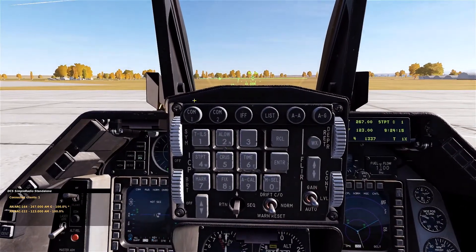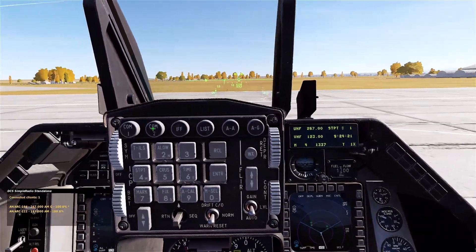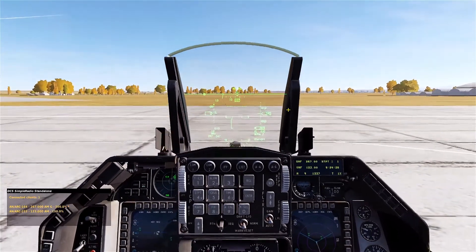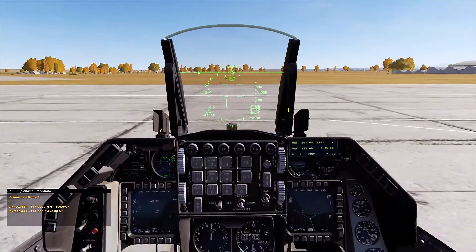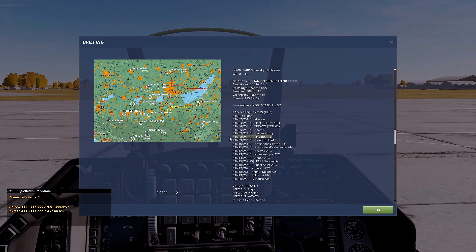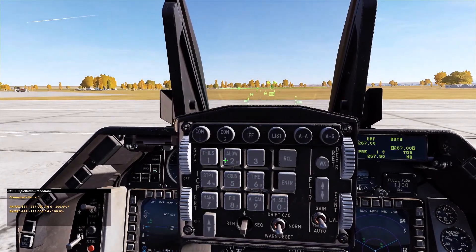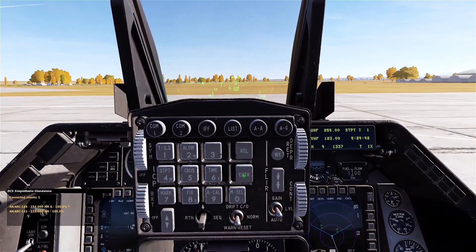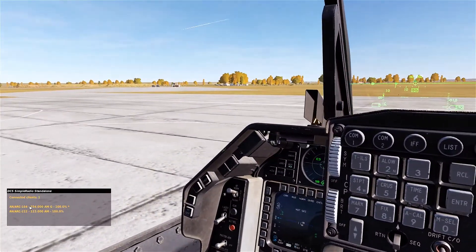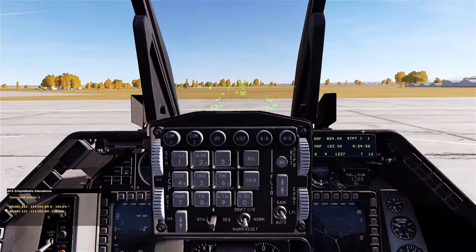We have COM-1 and COM-2 right here in front. COM-1 is your UHF on the DED. COM-2 is the VHF. So right now I'm at Maycop and I want to switch to the Maycop ATC. Let's go into the briefing for this server — we can see that the Maycop ATC is frequency 2-5-4 on UHF. So we're going to go to COM-1, hit 2-5-4, and hit enter. Now you can see UHF is tuned to 2-5-4. And over here on the SRS it is also 2-5-4 because it's tied in and installed correctly.